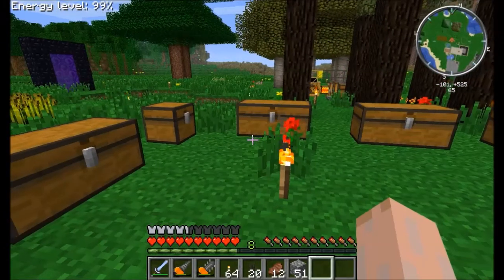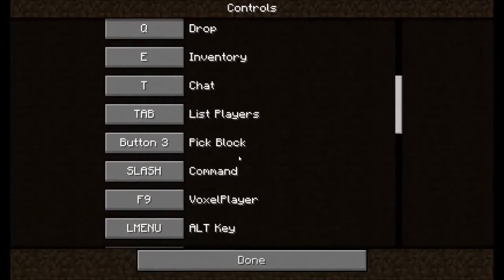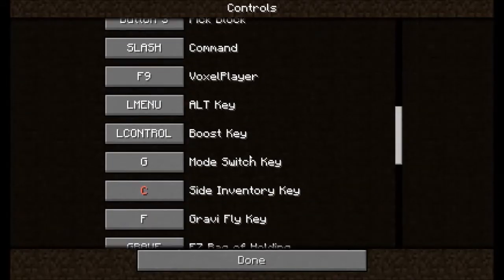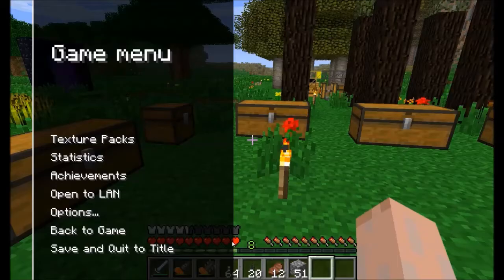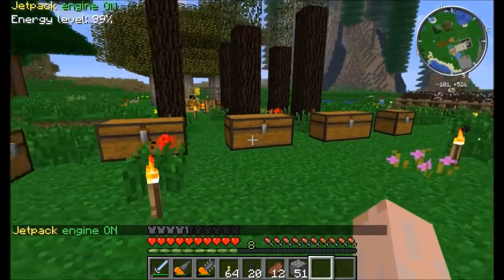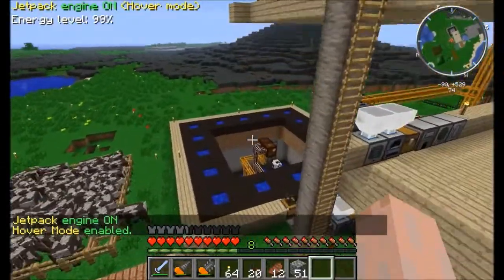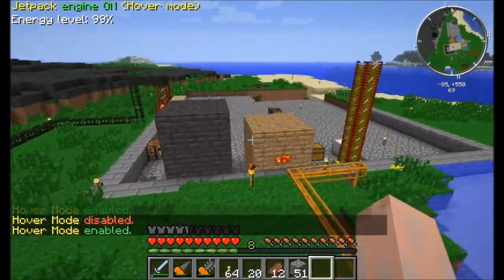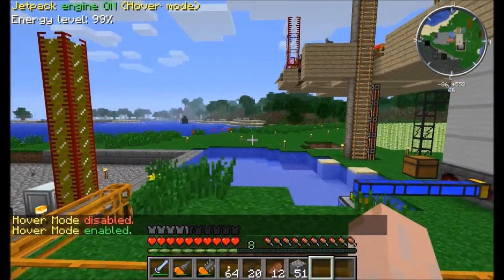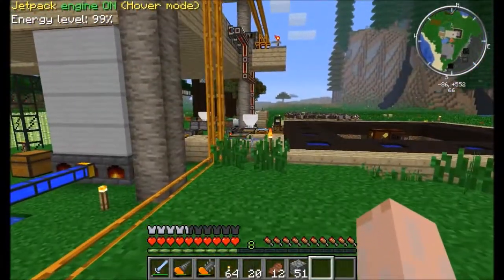I think I'm going to turn it on somehow. That's not what I wanted to do. Options, controls — boost key is left control. F. Jetpack on. We can do hover mode on and off. There we go, that's perfect. And it actually makes a little noise too. We can actually see if the jetpack is on, how much energy is left in it, as opposed to just falling to my death. So that is great, fantastic.